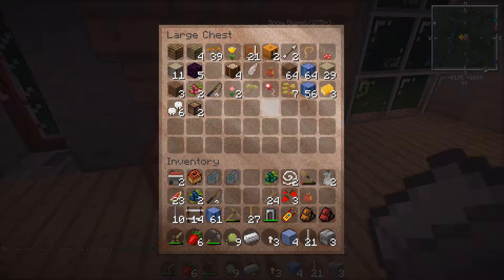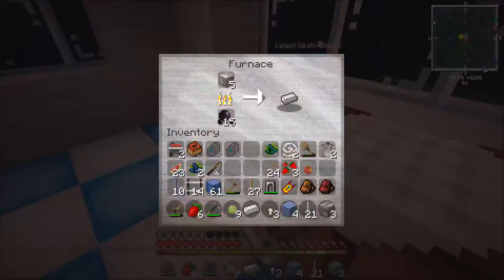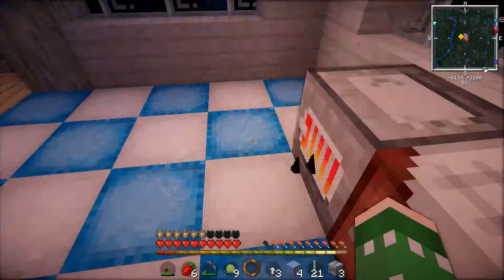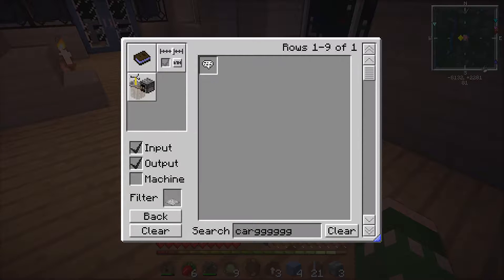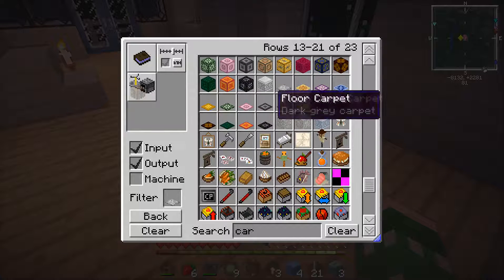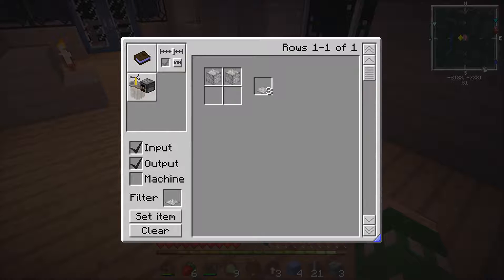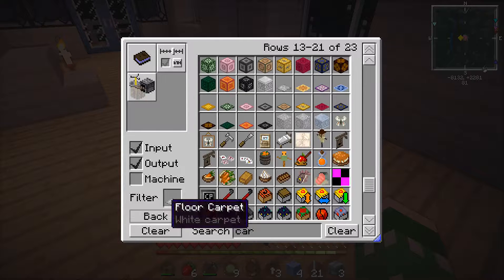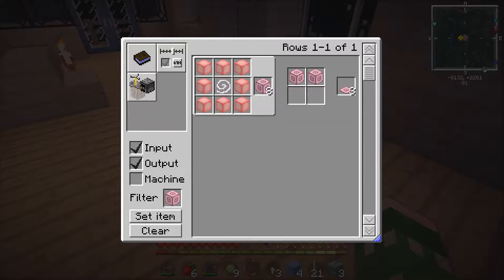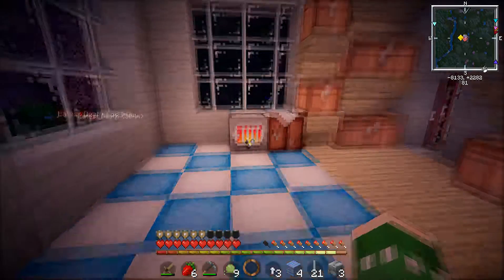I put all my stuff in here that we got previously, and now we can make some shears for our carpet because I want to put some carpet in here. There's a really cool carpet from the chisel mod. So you just get the wool all around and then you put string in the middle and you get eight pieces.